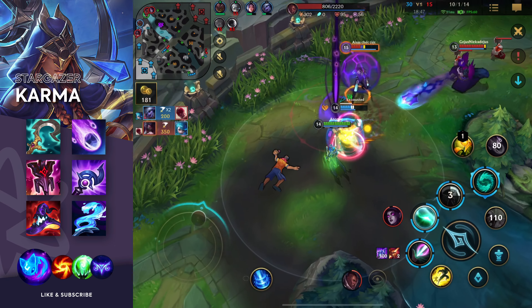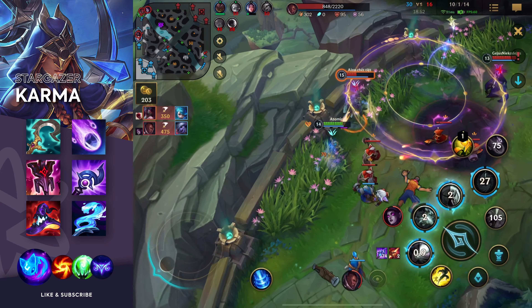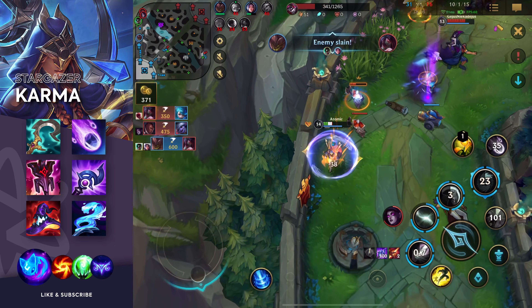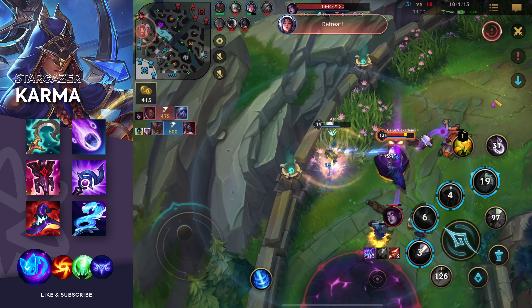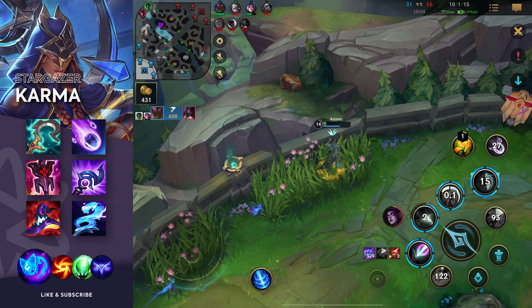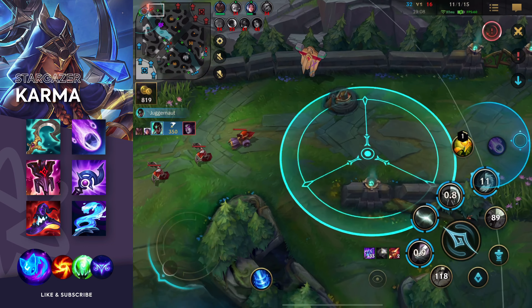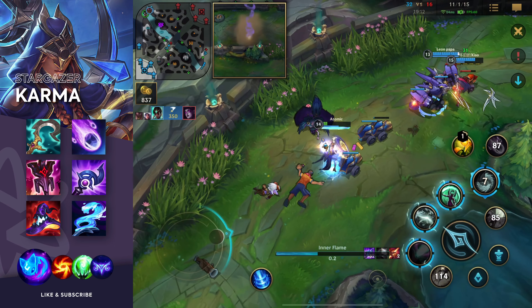Akali is also coming but Gwen is here, so I think we should just fight this. She got away unfortunately. I have to flash here because that was getting too risky. But we can still go in — I can shield from a distance. Now my mana is low so I really can't do anything anymore.